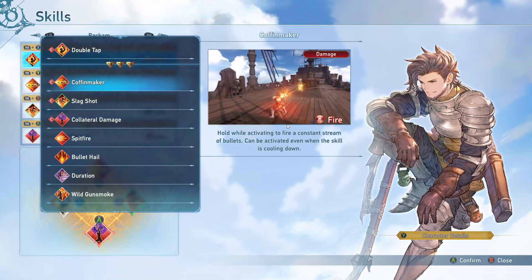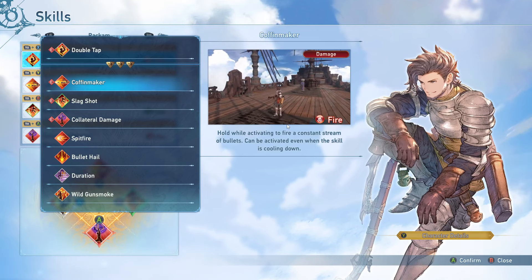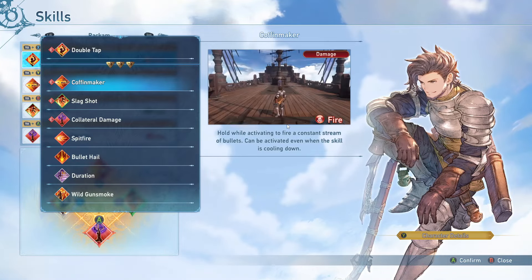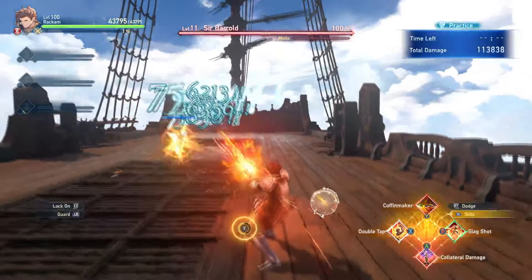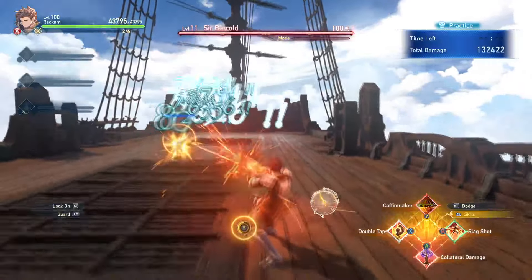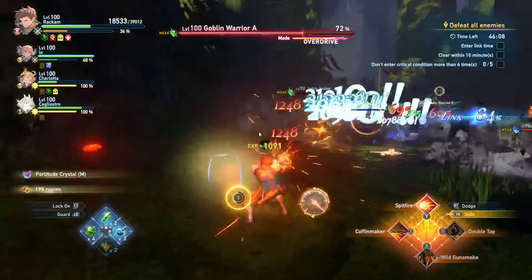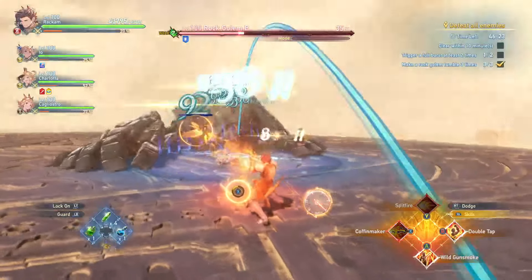Next up we have Coffin Maker. This skill fires a consistent stream of bullets for decent damage, and you can activate it pretty much at any point and it will use up whatever cooldown it has left. It takes around 15 seconds to fully recharge, and it's definitely a nice DPS skill for Rackham.